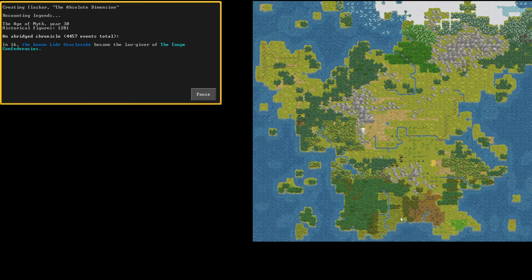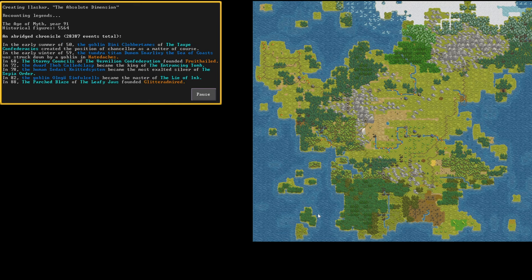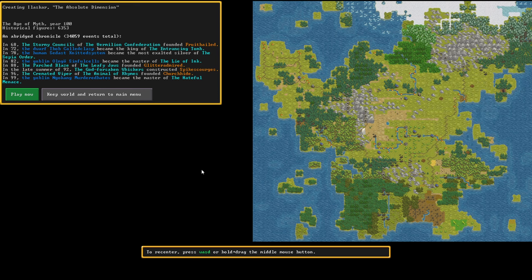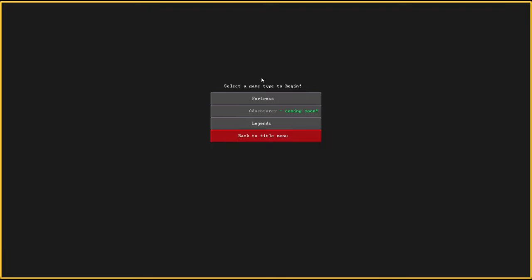If you don't know what Dwarf Fortress is, it's a game produced by two brothers. It's really old and had ASCII graphics like the old roguelikes, and today it's been brought to Steam in a totally new version. Here, the history of the whole world is being generated, and in this world you start a position on the map. When you do the tutorial, the game picks a position for you.